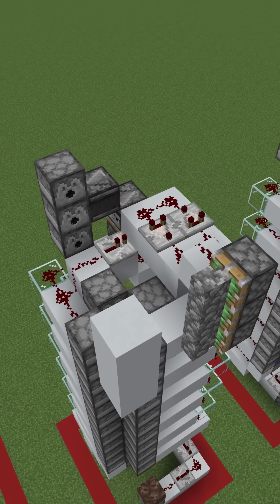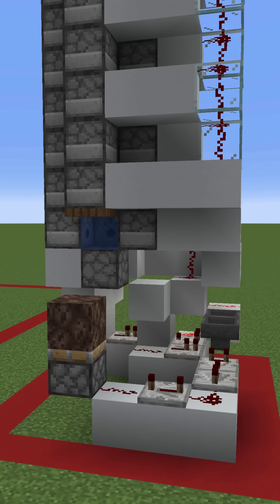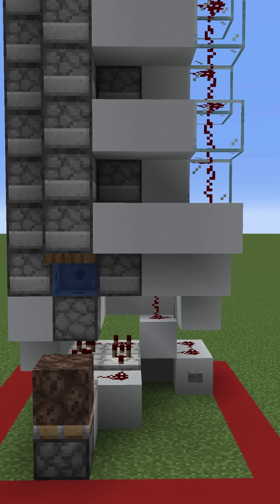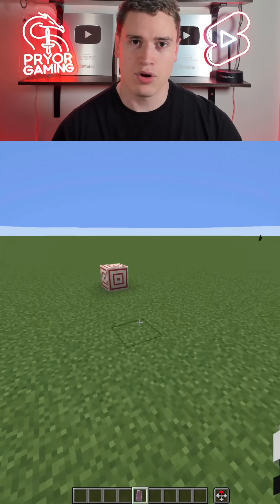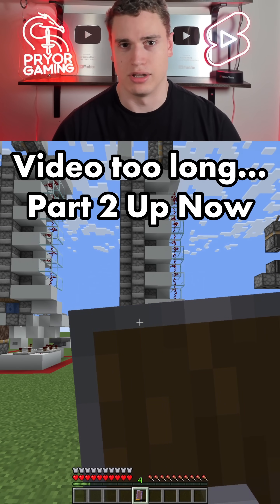The second prototype using this arrow alignment system is thankfully 100% effective at killing the player and made the contraption even cheaper than before. At this point, I could have said it's good enough, but it's not going to kill the player with a shield.